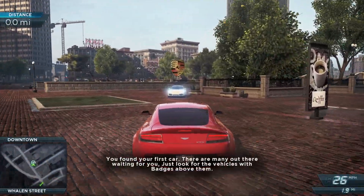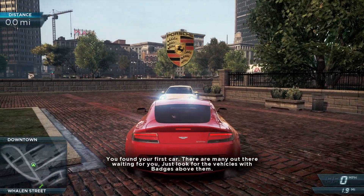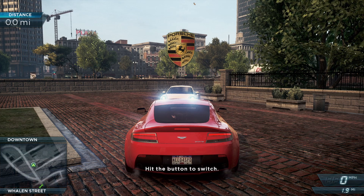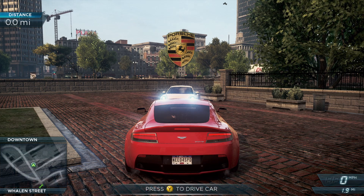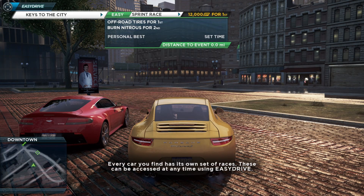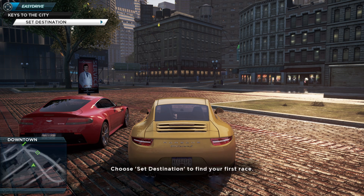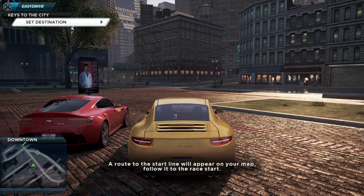A Porsche! You found your first car. There are many out there waiting for you — just look for the vehicles with badges above them. Hit the button to switch. Game gives me a Porsche 911 right away. Every car you find has its own set of races. These can be accessed at any time using Easy Drive. Choose Set Destination to find your first race. A route to the start line will appear on your map — follow it to the race start.